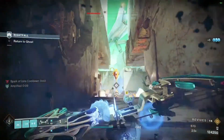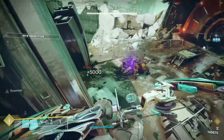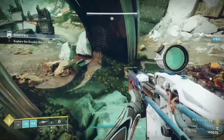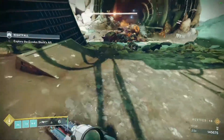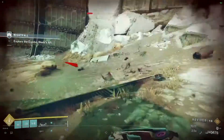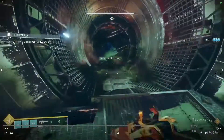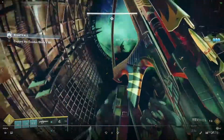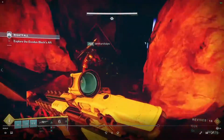For weapons, you can use whatever you want or as per the Grandmaster Nightfall requirement, but my recommendation is to use at least one solar weapon to generate solar wells easily. Upon picking those wells you will get your abilities back much faster because we are using the Well of Life mod in our class item. This build isn't dependent on any artifact mods, so you can save it for future seasons too.